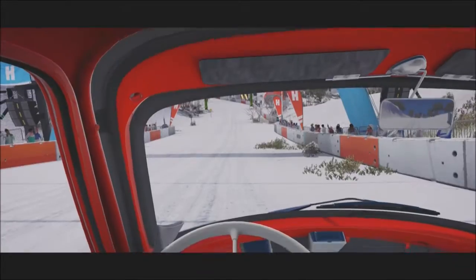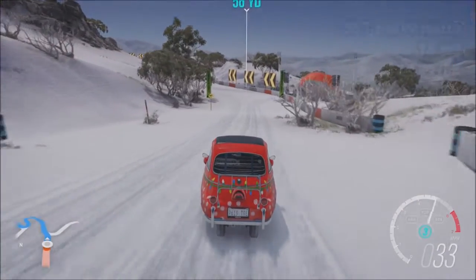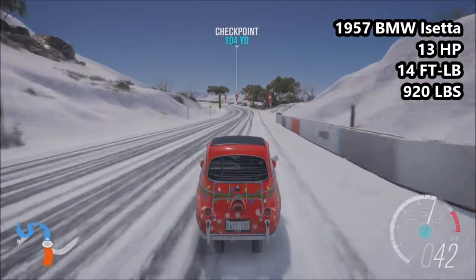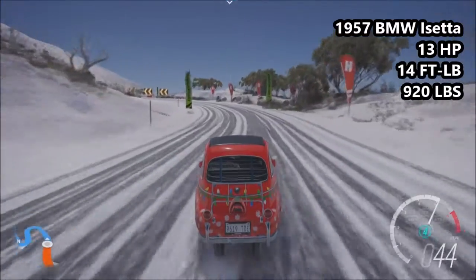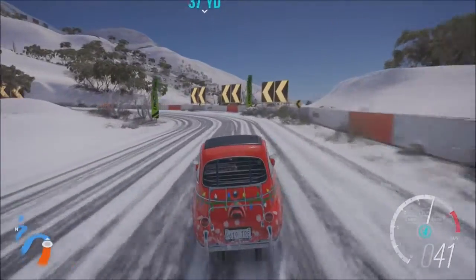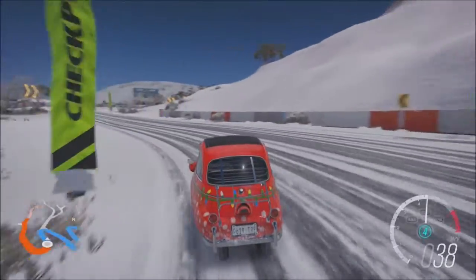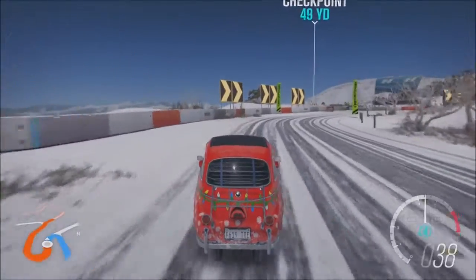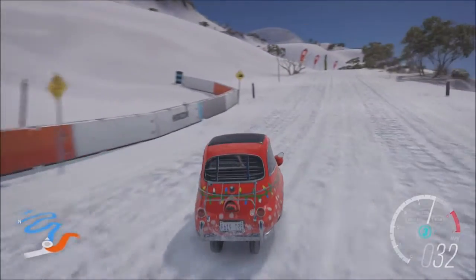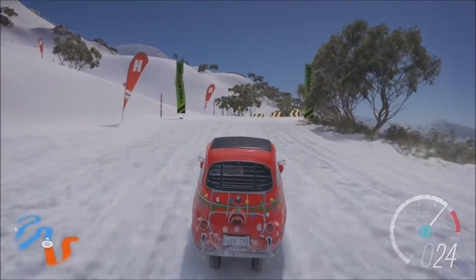Next up, another car I didn't think would do well getting up hills on this track. This is the 1957 BMW Isetta: 13 horsepower, 14 foot-pounds of torque, 920 pounds of weight. This is the least powerful vehicle here today, the least torquey, and the lightest. It is also the lowest in PI — a D-class car with 100 PI exactly when equipped with snow tyres, though the actual PI is probably in the 70s since the game can only register up to 100.